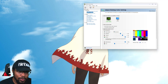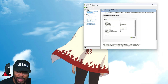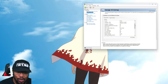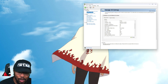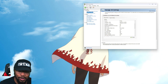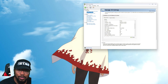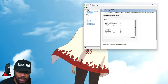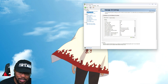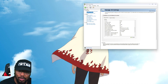Next, head over to Manage 3D Settings. You can copy exactly what I have. One of the most important things: make sure DSR is turned off. Low Latency Mode is a big one — always have this on Ultra. For max frame rate, set it to your monitor's default or turn it off since you can change this inside the game. For monitor technology, use whatever your monitor supports — G-Sync, V-Sync, FreeSync, etc.